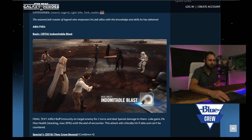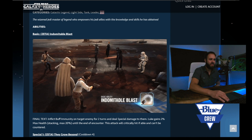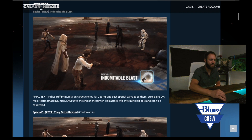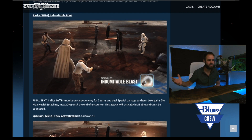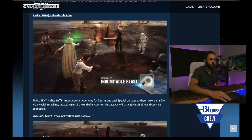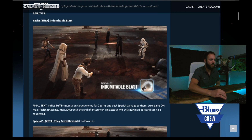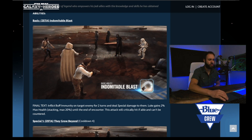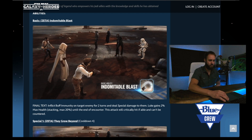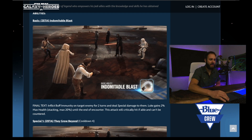The wise Jedi Master of Legend who empowers his Jedi allies with the knowledge and skills he has obtained. He's got a lot of Zeta abilities just like all the galactic legends do, and the animations are super cool. His basic ability is Indomitable Blast. Final text: inflict buff immunity on target enemy for two turns and deal special damage to them. Luke gains 2% max health stacking to a max of 20% until the end of the encounter. This attack will critically hit if able and can't be countered.